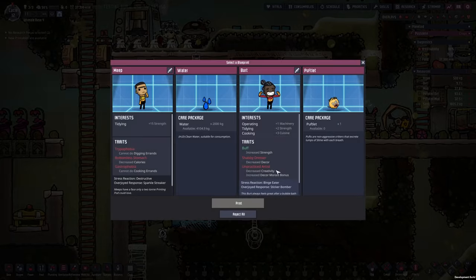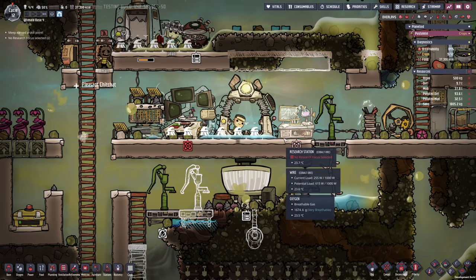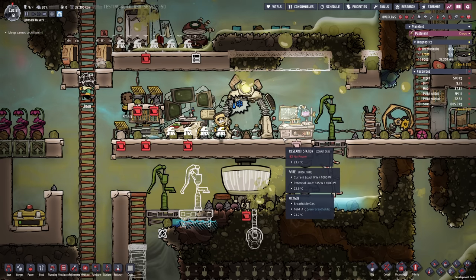Already new printables — wow look at that: Meep. Cannot do digging, decreased calories, cannot do cooking. But 375 tidying speed and 600 kilograms of carrying capacity — I'm actually tempted. He doesn't need to be able to dig, and decreased calories just means 500 more per cycle. He also cannot cook which I don't care about. I think I'm gonna go for him because I need a dupe just taking care of the chores inside the base, shipping materials around. And starting with 15 strength is really good. In the end with close to 100 duplicants it will really not matter. So Meep, come aboard — thank you very much. He's already going to town with cleaning. What a good dupe.